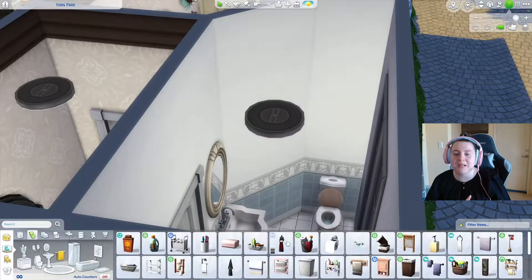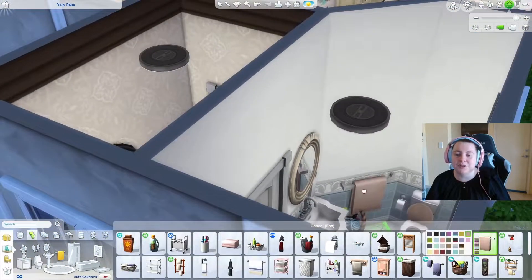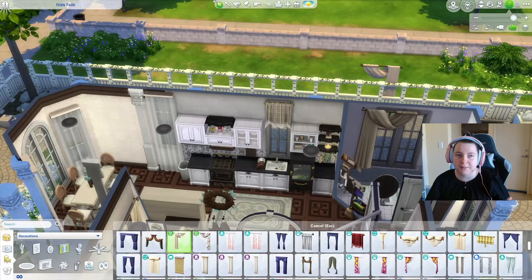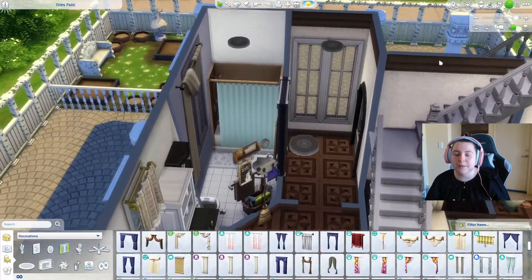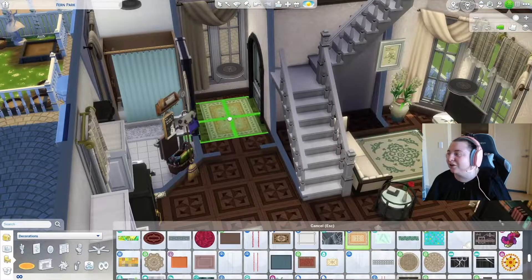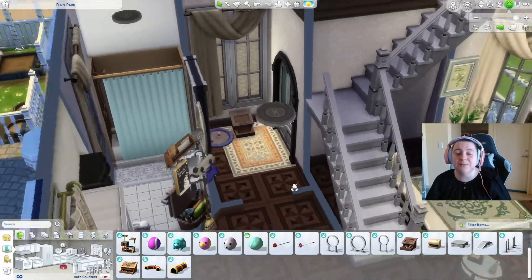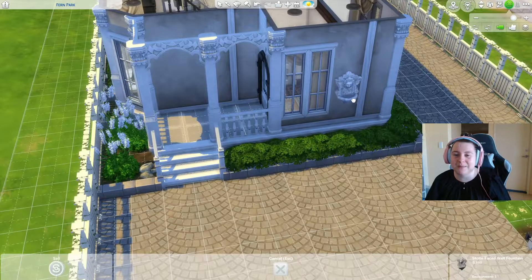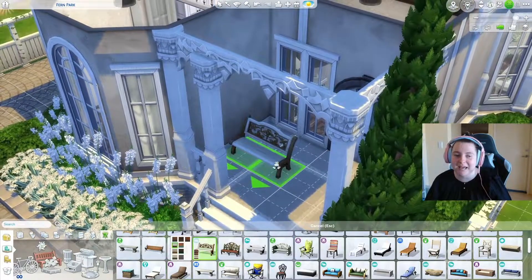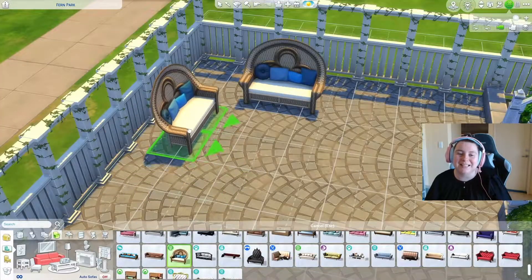In the bathroom I used the Realm of Magic wallpaper — I love the tiling from that pack. That Get Together mirror is one of my favorites; there's something gothic about it. I don't usually use it in the beige swatch but it worked here. We reused the movie hangout curtains and the rug from the entryway. I made this for a dog, but now I think it's probably more suited for a fluffy white cat.